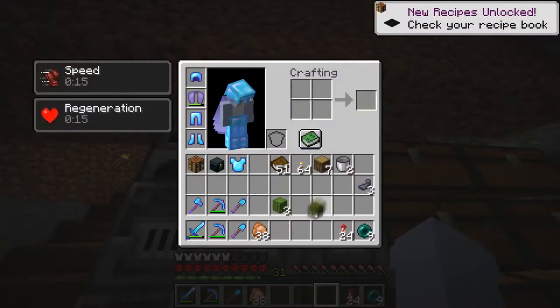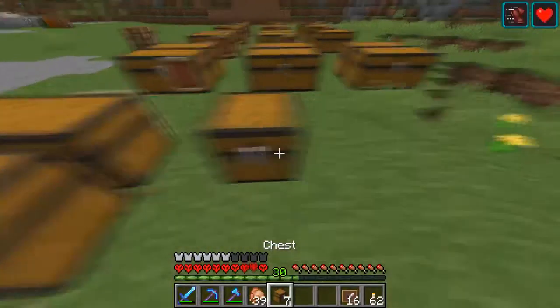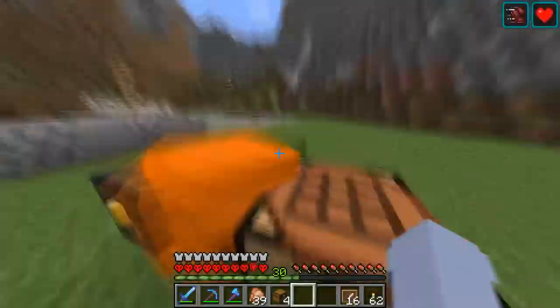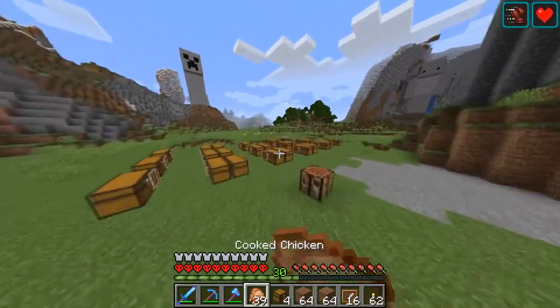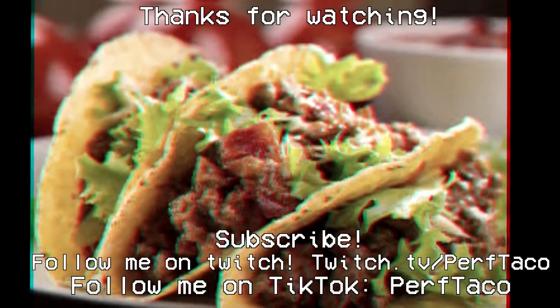I end the video by dyeing all the shulkers rainbow colors just because it looks good. I've got enough shulkers to fill the top row of the ender chest — so like 9 plus about 40 shulker shells, meaning I can make around 29 shulkers. Next video I will be doing an Amazon warehouse for all my storage. Thank you for watching.